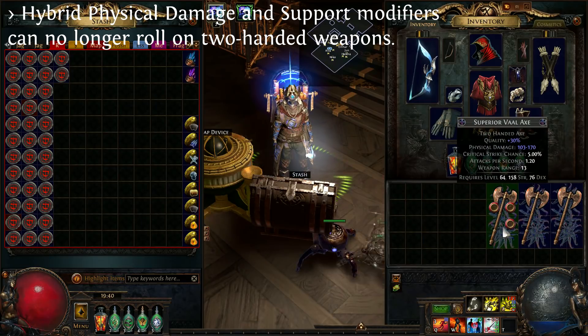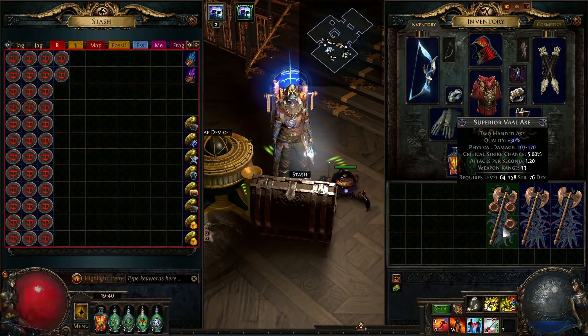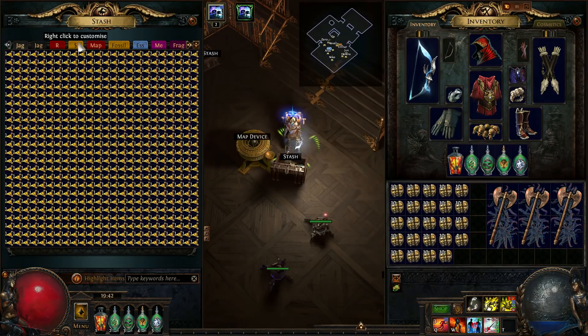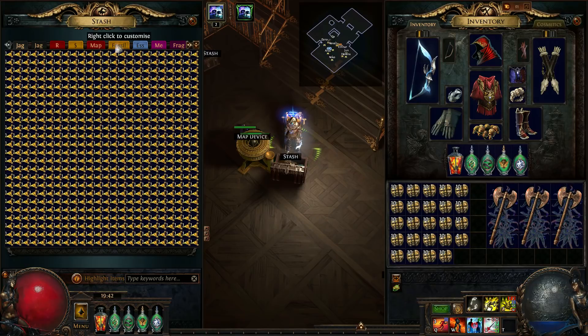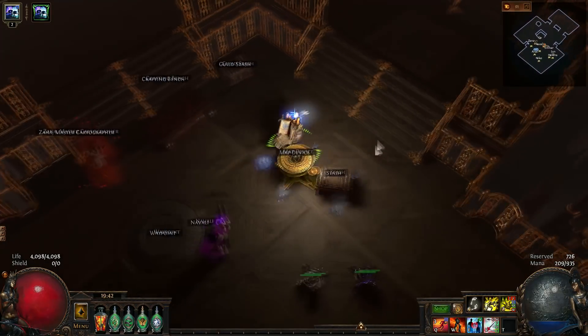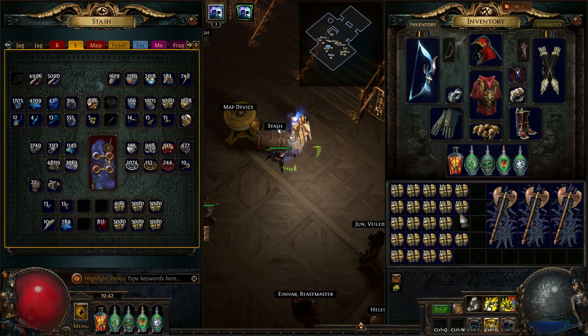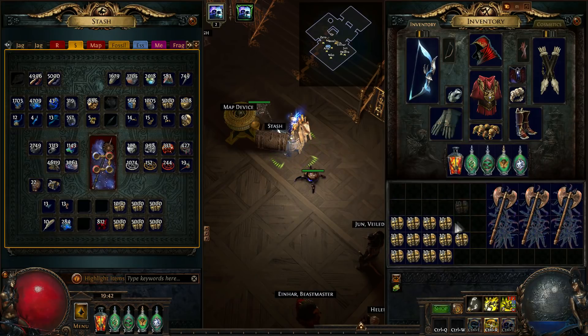They're removing the Fortify Support, the Endurance Charge on Melee Stun Support, and the Onslaught Support. Onslaught is pretty trash but Fortify and Endurance Charge on Melee Stun are both great supports — they're removing them, so we might as well try to craft some. Because there are so many fossils we'll skip through and only highlight the good hits, maybe doing some add-prefix-remove-suffix beast crafting and slamming.